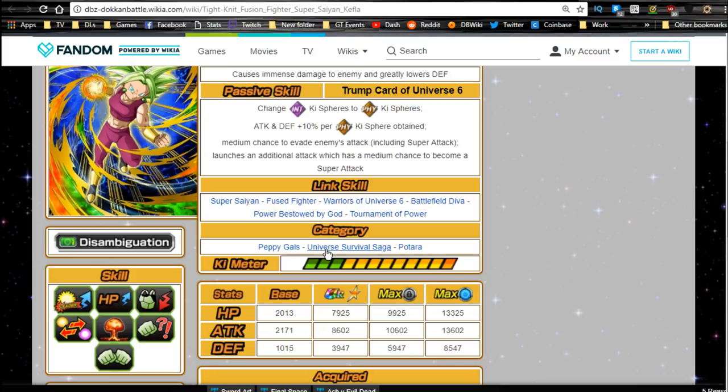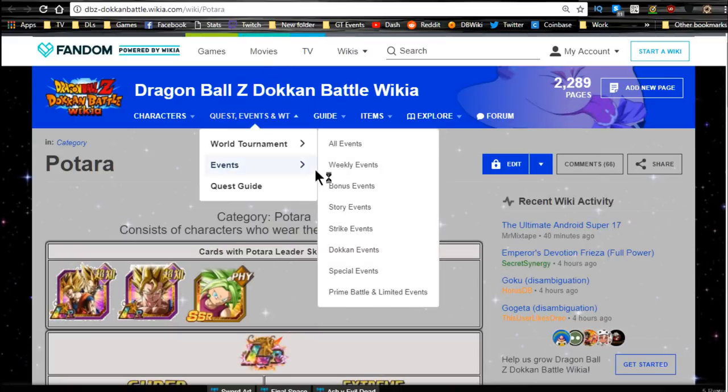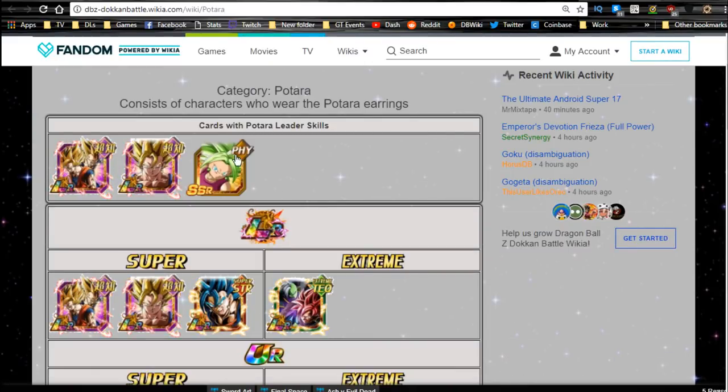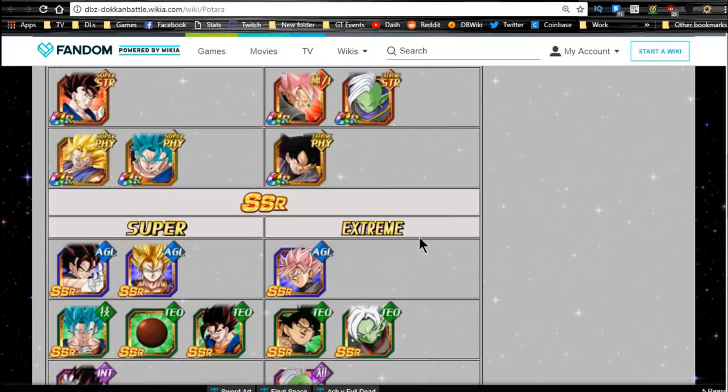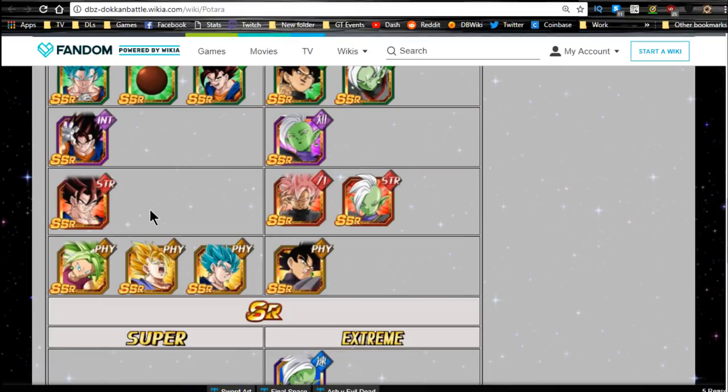She's part of the Peppy Gals category, Universe Survival Saga, and Potara category. If you're lacking the Peppy Gals for the Master Roshi event, she'll do really well to help get that boost. She does well on a Potara team — you have the LR variants and a bunch to choose from. A lot of them happen to be the fused versions: Super Vegito, Super Saiyan Blue Vegito, Base Form Vegito, Vegito Rosé, Goku Black, Zamasu, Merged Zamasu, and even Candy Vegito — all part of that category.